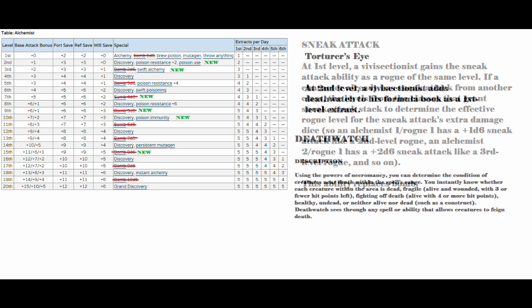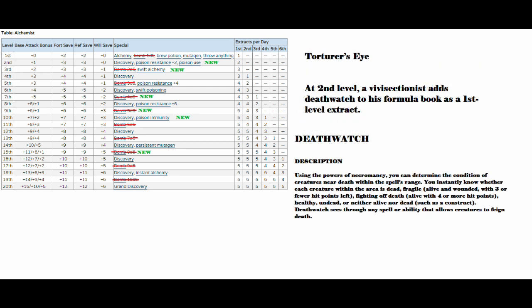Torturer's Eye: at second level, a vivisectionist adds Death Watch to his formula book as a first level extract. Death Watch basically lets you see the health bars of anyone you see within 30 feet of you. That would be super useful to end enemies quickly or to know when to move on to the next enemy. Seems pretty solid.